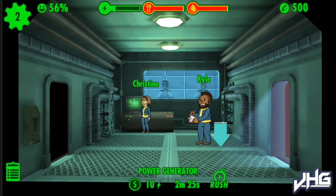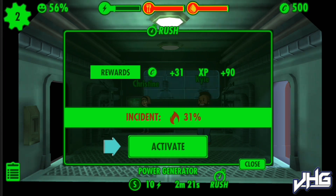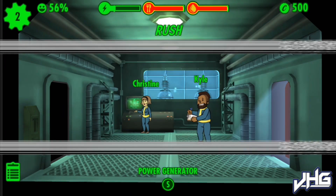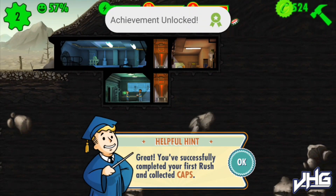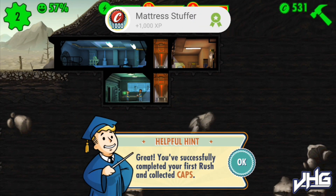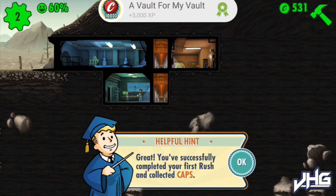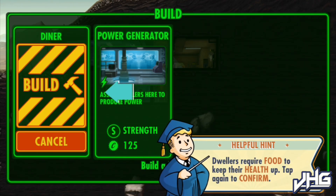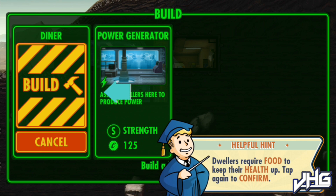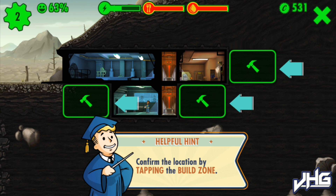You can rush the process but it gives you a risk of an incident - you can get the resources quicker by rushing but you stand a chance of causing a fire or something like that. So let's go - next we've got to build a diner.